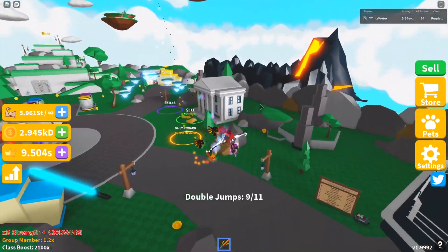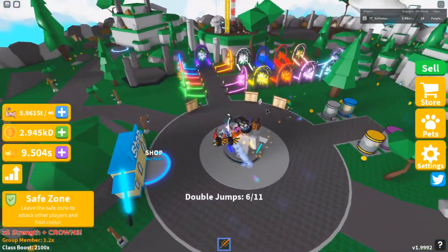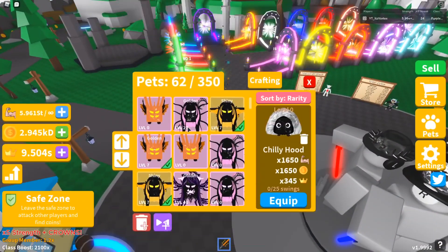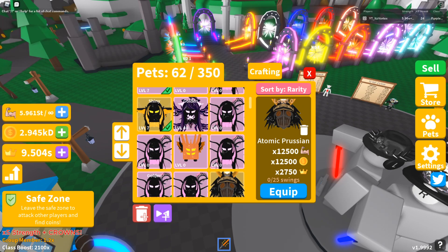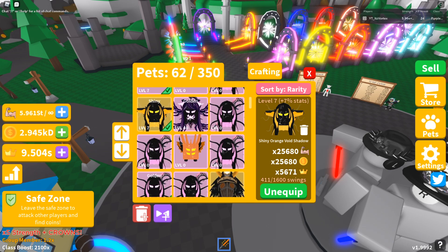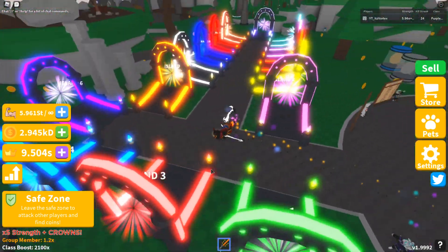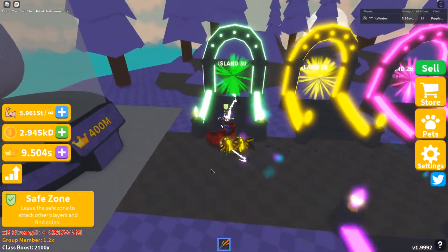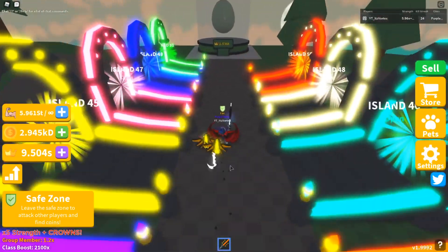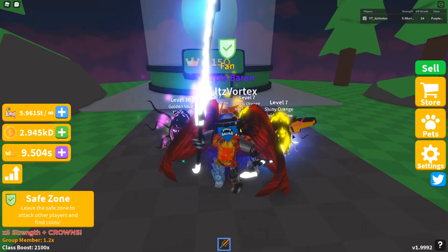There isn't really much else to this update other than the sabers, the egg, and the island. But the island still helps with the pets. I have the Atomic Prusion, and if I get a shiny it'll be 25,000 stats — that's already almost as good as my level 7 pets, and the Atomic Prusion would only be level 1. I'm going to try my hardest in this update to hatch the 0.03% pet, and I'm going to try to hatch it as a shiny. It's going to be very, very hard.